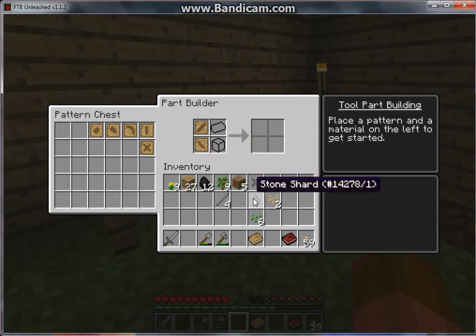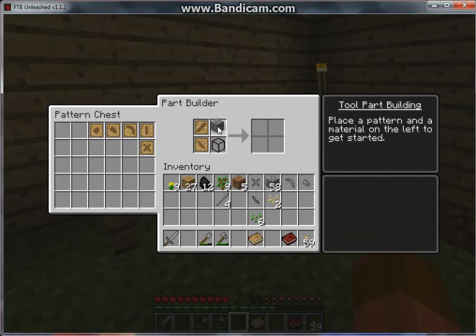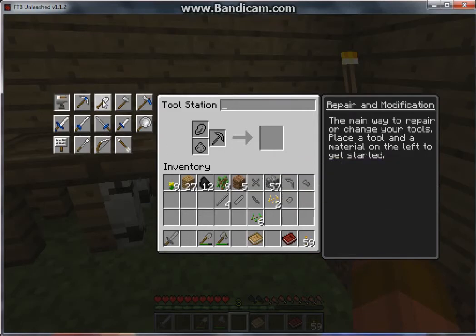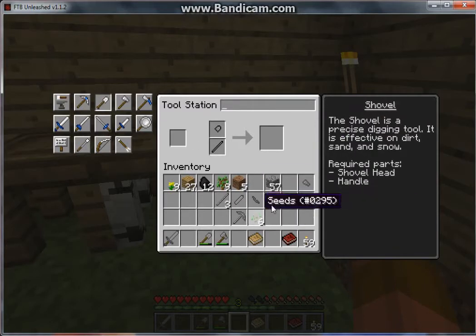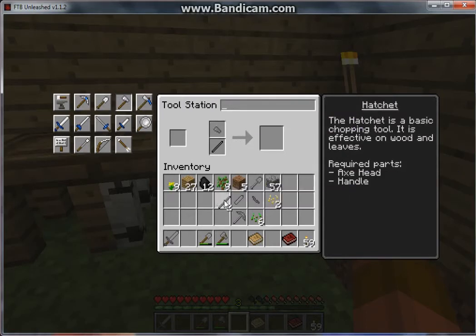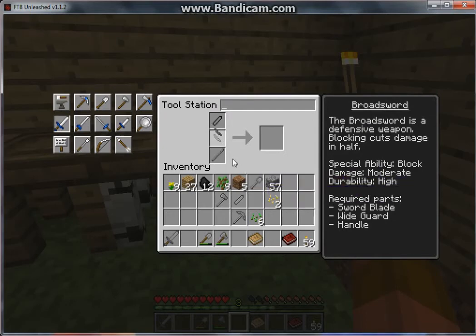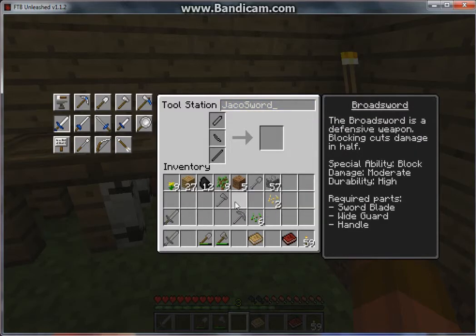I'm going to make a sword also. The guard material cost is half, so it only takes half a cobblestone. Now I'm making the sword blade and finally the shovel. Now I have all those things. I'm going to put these together at the tool station. I've got a pickaxe, a shovel, an axe, and a broadsword. You can also give these custom names — I'm calling this 'Takeo Sword.'